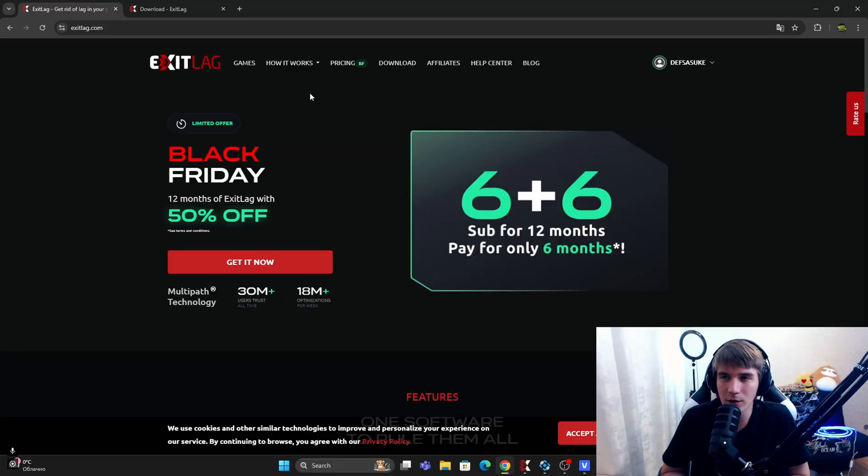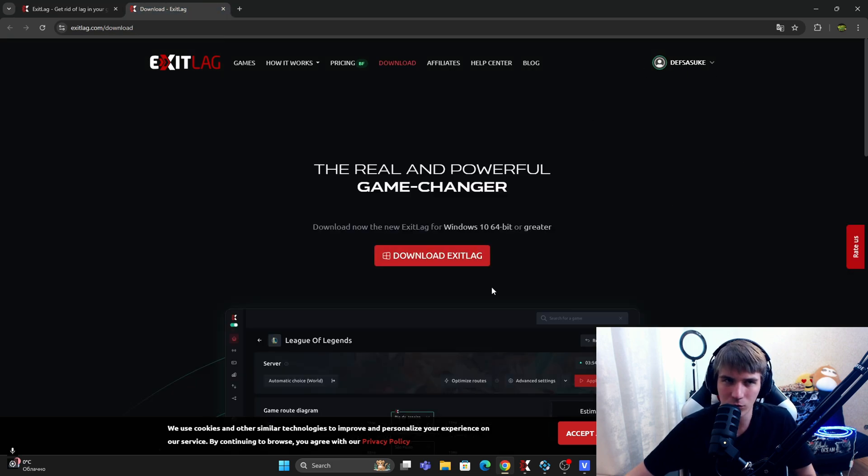Let's stop talking about internet settings — we are finished and everything is good. I think your internet will start working much better than before. Now let's talk about the program. Thanks to this program, I lower my ping in InfoStory. This program is called ExitLag. ExitLag is a paid program, but you have a three-day trial version. And maybe someone in my Discord can tell you how to make the subscription free — but that's just maybe. You can check my Discord.